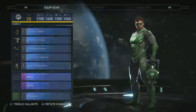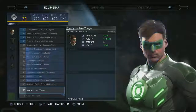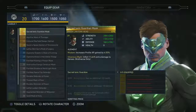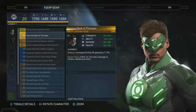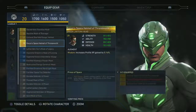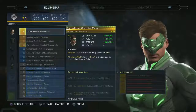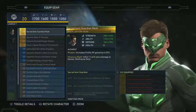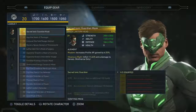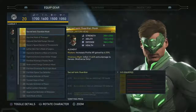All gear has some combination of those four stats, but the really cool stuff is that a lot of gear pieces have what we call augments — little extra bonuses. For example, you can see on screen: 'Wisdom increases profile experience gained by 6.03%.' So this would be a good piece to equip if you want to go grind experience and level up fast.